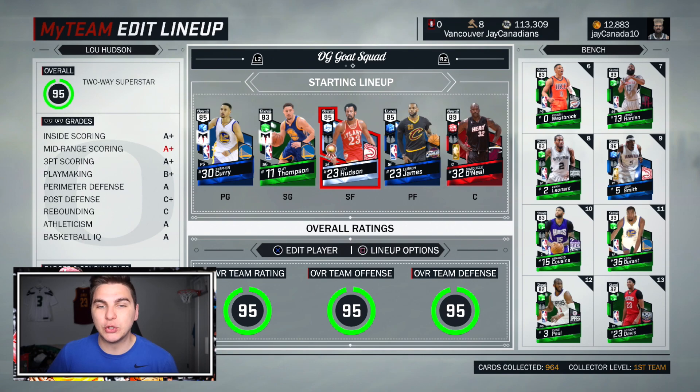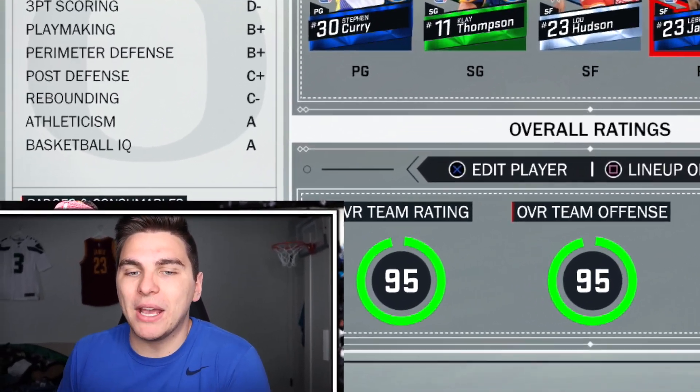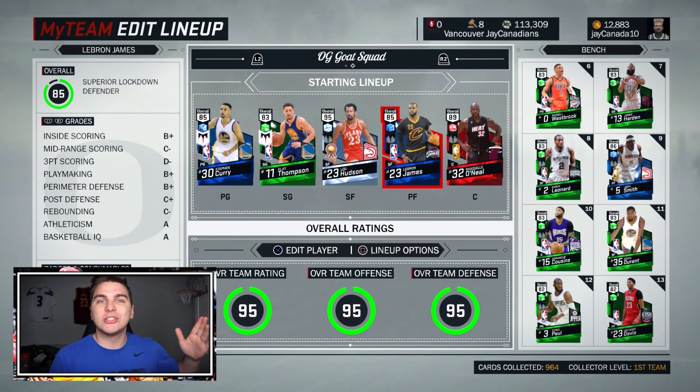We got a bunch of the base cards: Steph Curry, Klay Thompson, LeBron — LeBron and Steph were the best two cards in the game when it first came out. We got Klay Thompson, Russell Westbrook, Harden, Kawhi, DeMarcus — all these base editions of the best players. These were the cards to pull, and I went back and looked at one of my first videos.